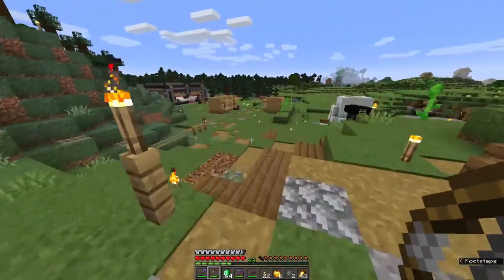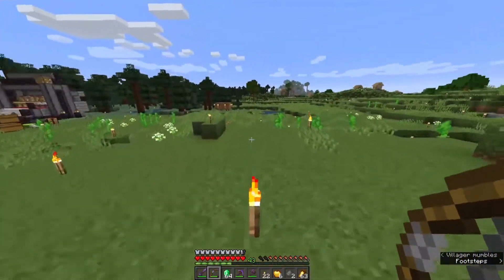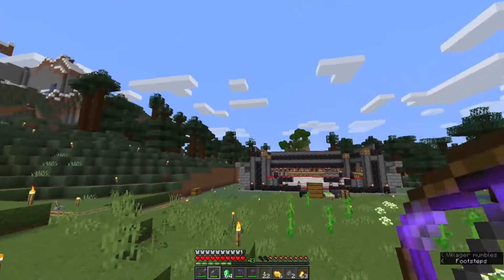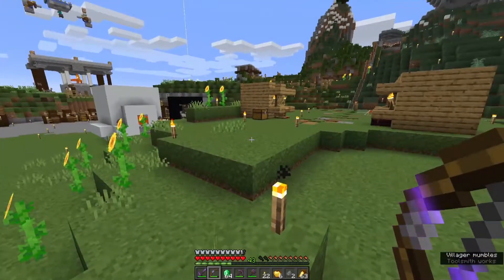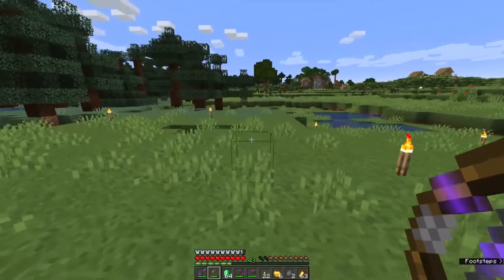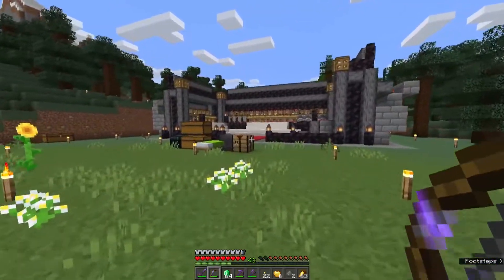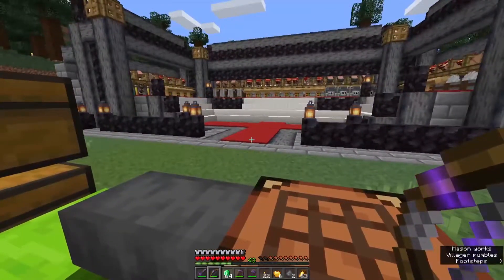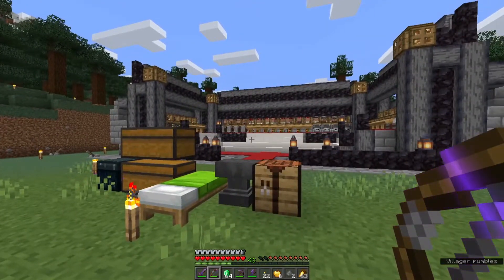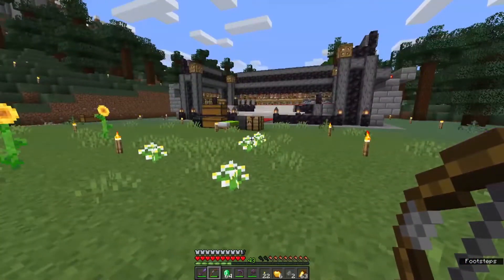And luckily, before I took a little hiatus, I was working on a design that I would love to build right here in the world. I think I'm actually going to build it over here near the trading hall. I know we've talked about this before — maybe just have a huge library with the sugarcane farm attached — but I don't know that it's necessary, especially for a single player world like this. I'm going to jump over into the creative world, walk you through my design, and we're going to pick a suitable location on this side of the world to get building.